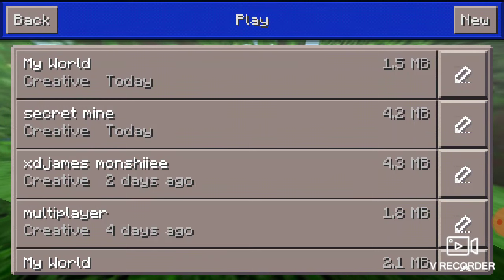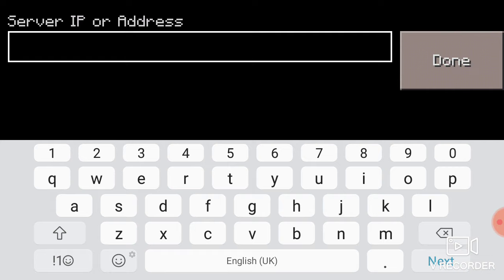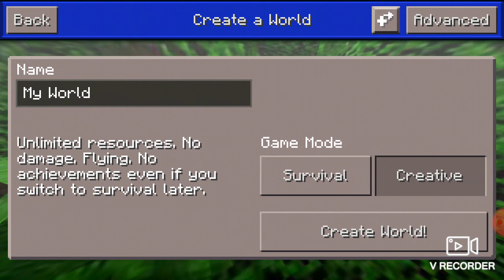Hello guys, how are you all? Today I'm going to play multiplayer — you should do this on two phones. Press the plus button, name it 'acg', done. Then the server name is 'acg11', server port is '1011', done. Add server and we should create the world.